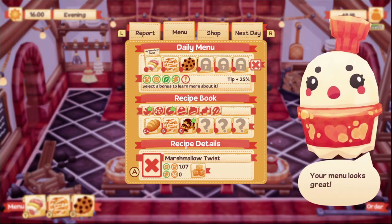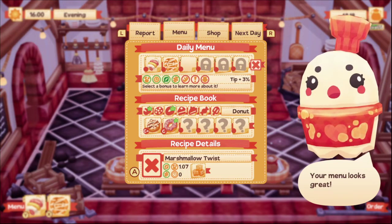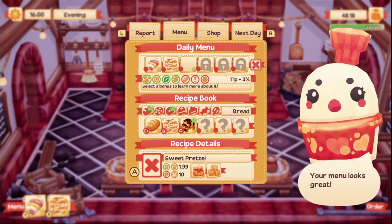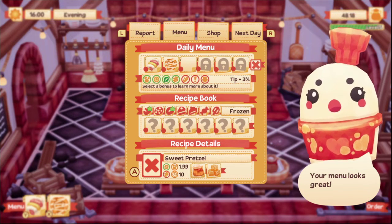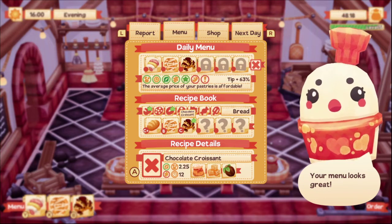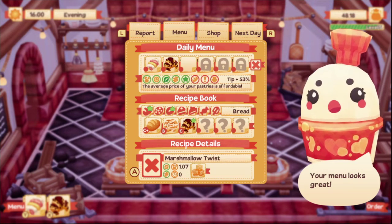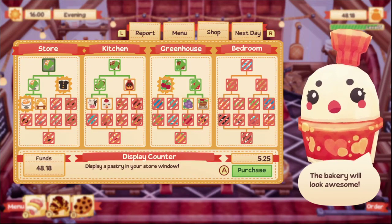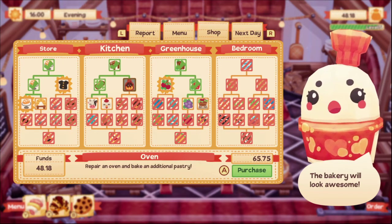I think we want to trade out the chocolate chip cookie. Let's trade out this for the cookie because I think the cookie sells better. We have $48.18 and we need $65.75 for the next oven, so we're going to hold off on that for now.